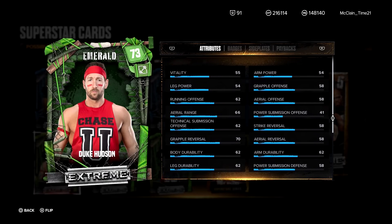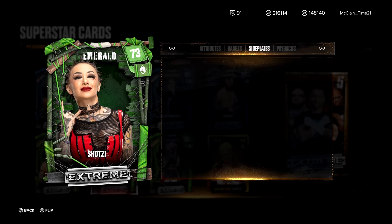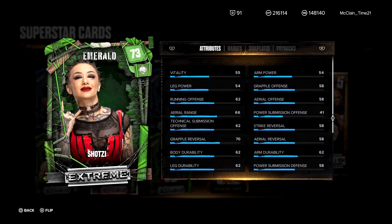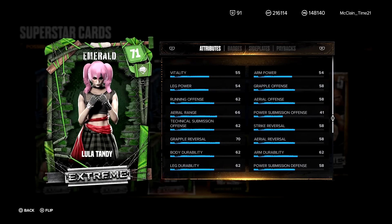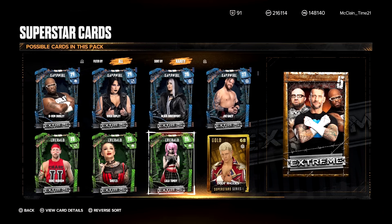We got Duke Hudson — Emerald card. Sting Like a Bee Level 1, no payback. Next, Shotzi: no paybacks, Level 1 Sting Like a Bee — probably a decent Emerald to use for that reason. Next, Lula Tandy: Level 1 Sting Like a Bee, no paybacks. There you go.